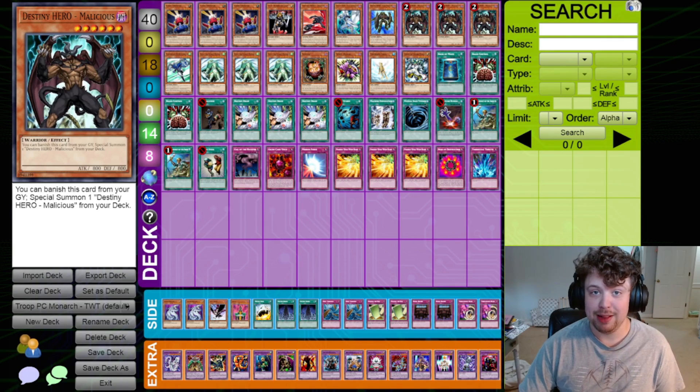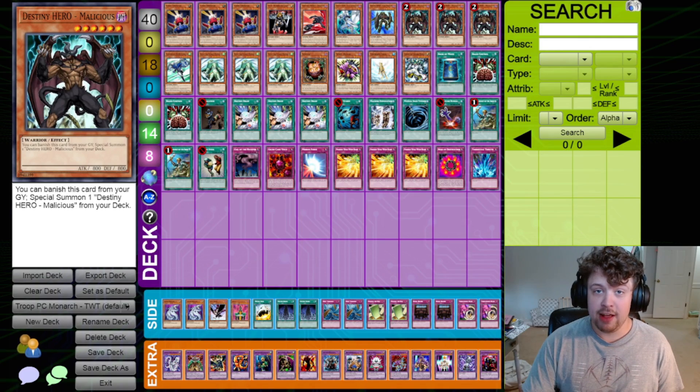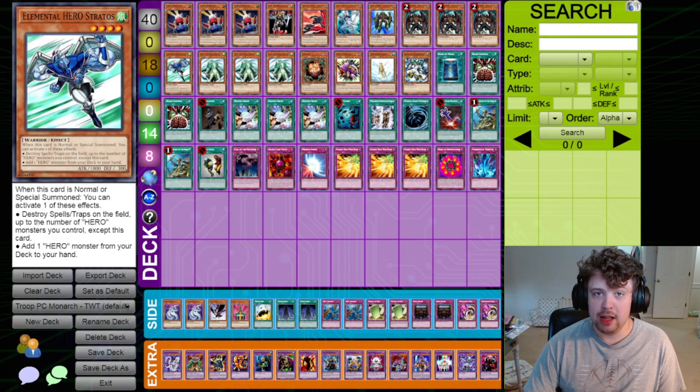Three Malicious. Malicious is at three in this format and it's extremely powerful. He's available as a tribute piece for your Monarchs, as a tribute piece for your Crush Cards, et cetera. One Elemental Hero Stratos. Stratos is at one unfortunately, but his search power is still unparalleled.